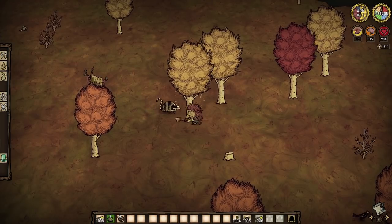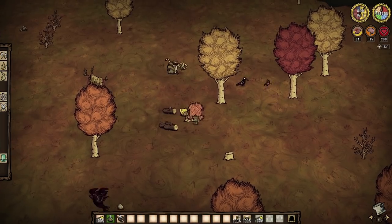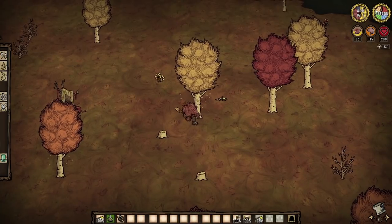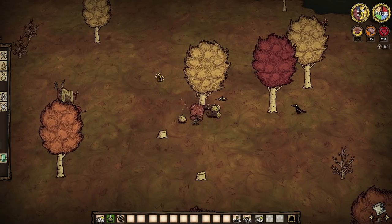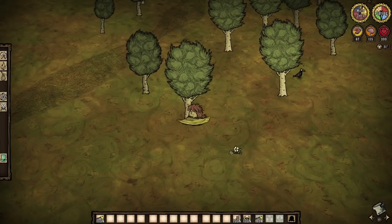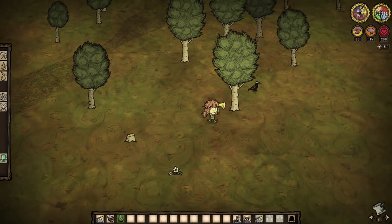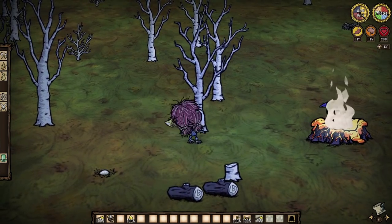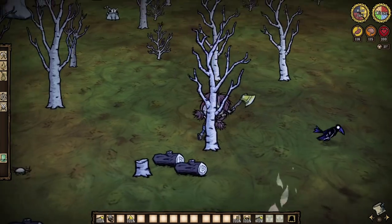As you'd imagine, they also have tiers of growth like our evergreens, so anticipate one, two, three logs from felling them. But what really concerns me are these birchnuts and how they drop. In autumn, birchnut leaves are colored — be it red, orange, or yellow — and will drop two birchnuts when felled. But in the spring and summer seasons, the leaves of the trees are green, and but one birchnut will come from chopping. And then come winter, you ain't getting nothing but wood from these guys. But do note, you gotta chop them in their largest tier for them to drop the nuts in general.